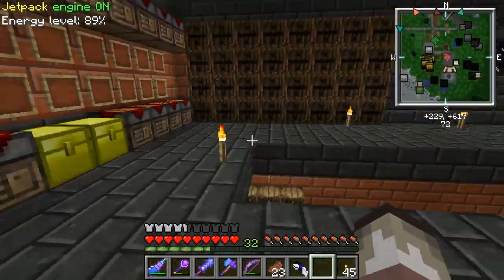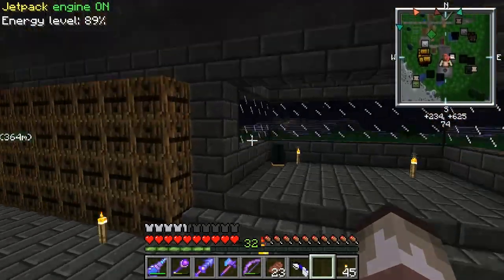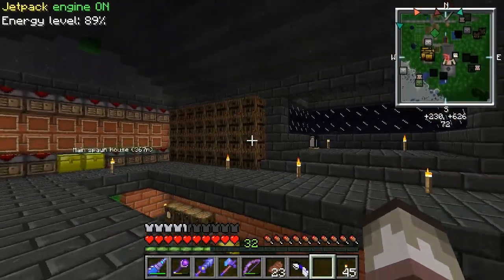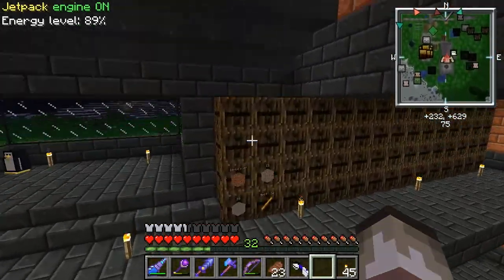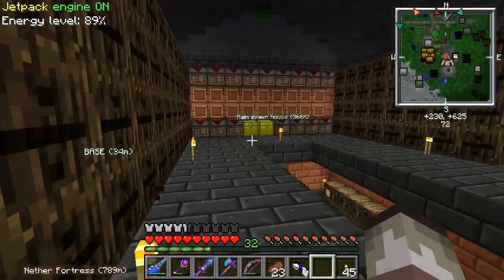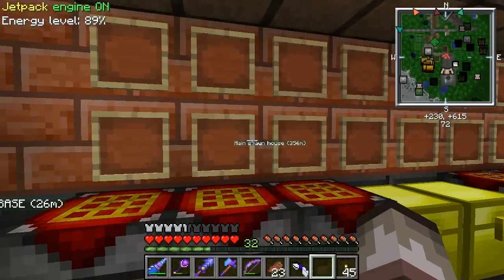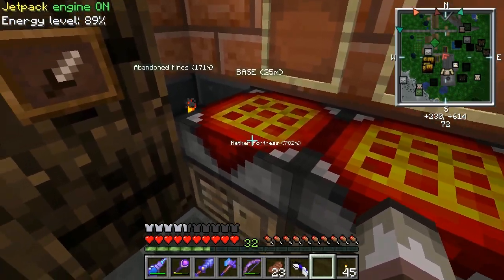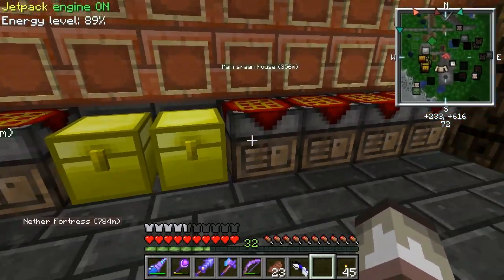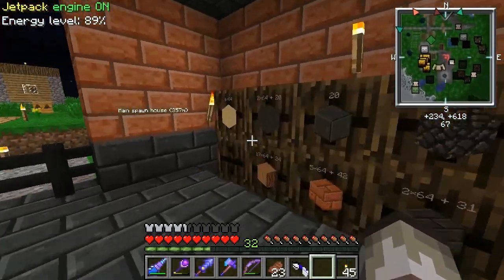Up here is going to be my storage room level. I've got barrels on the entire wall over there and most of this wall here. Over here these are project tables — on top of each project table I'm going to put an item that represents what that project table is mainly about. All of these up here are project tables as well. I want another gold chest — we can actually go make one so you can see how you do that.